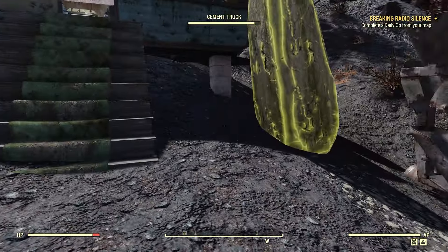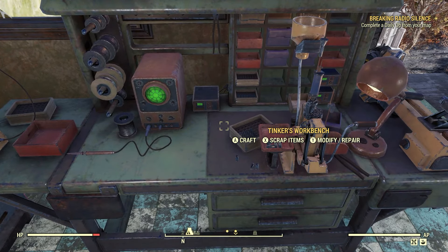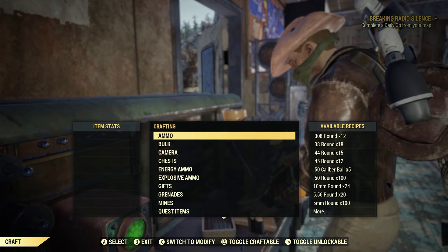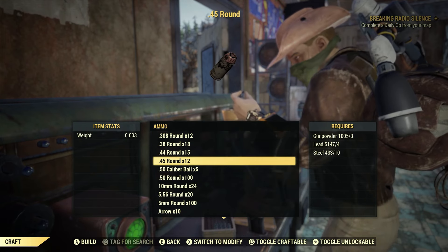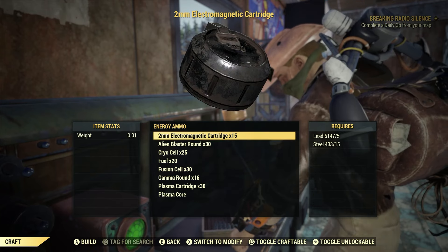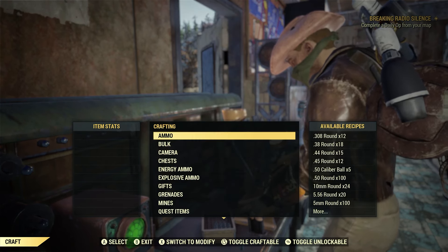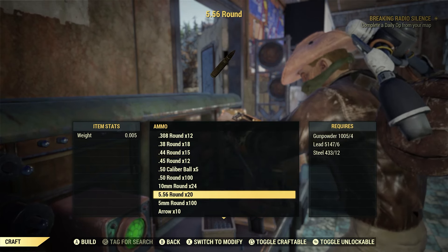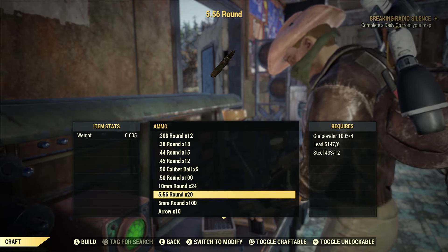Let's go ahead and take a look at that. Here's our Tinkerer's Bench — we go to Craft. It doesn't really specify what type of ammo we have to craft, just any type of ammo is fine. Under ammo you have your ballistic type here, and we also have energy ammo. So we're going to craft some 5-5-6. For 20 rounds it's going to cost 4 gunpowder, 6 lead, 12 steel.